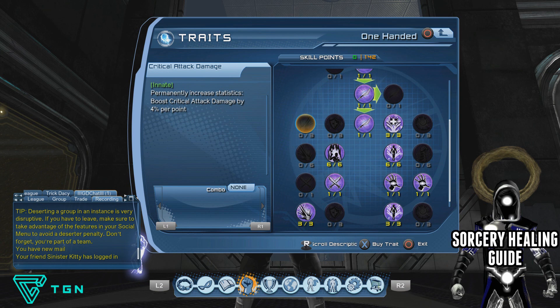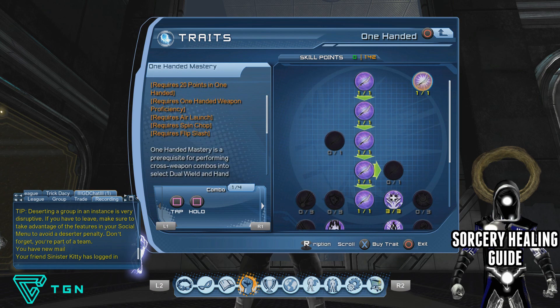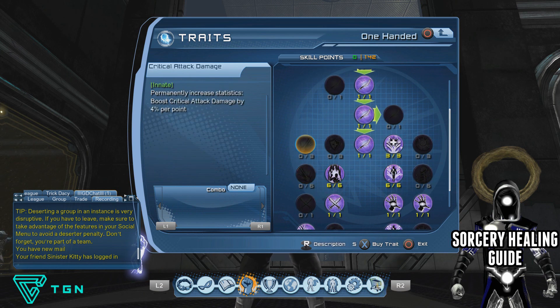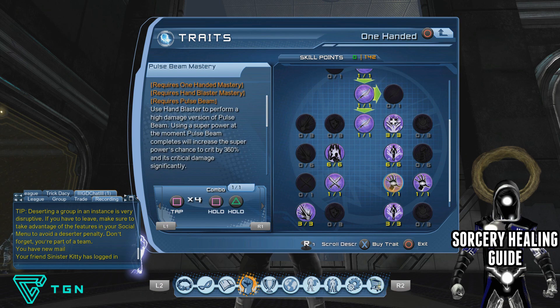Anything after that I'd recommend putting into crit attack chances or damages so you're doing a bit of additional damage while healing. Since game update 56 I've started using Weapon Mastery again and it's great — if you do your Weapon Mastery and then put a power at the end of it, the power cost will be reduced, so you're able to get more heals out at less power cost while still being as effective as a healer. So get your crit heals first, then Restoration, then Power, then crit attack chances, and make sure you get the Restoration at the bottom and Weapon Mastery for your preferred weapon.